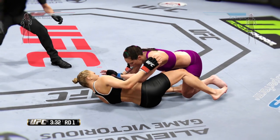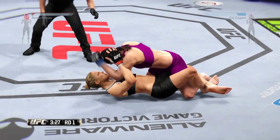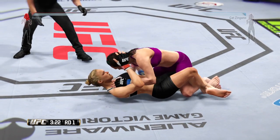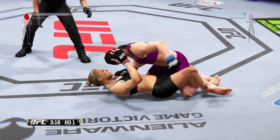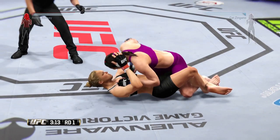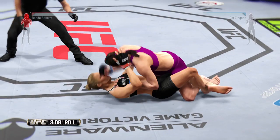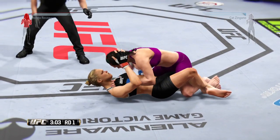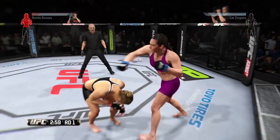I went on the offensive here and took her down myself. I am blocking her transitions and not letting her loose — she is taking a lot of head damage. Against a submission artist on the ground, if you get the chance to take advantage of the offensive position, please take advantage of it. When you do stand up, the head or body damage will be so substantial that they won't be able to take too many more big shots. Get as many shots in as you can, then stand the fight back up.